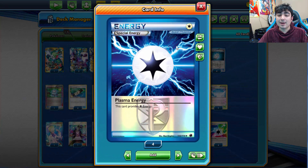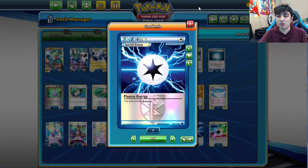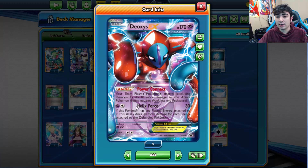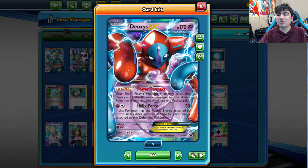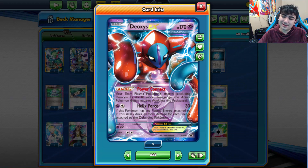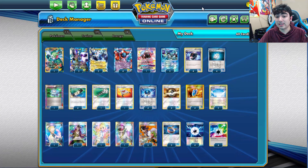Plasma Energy is just Colorless but when attached to Team Plasma Pokemon it enables special abilities. For example, Deoxys EX's Helix Force does 30 damage and 30 more for each energy attached to the defending Pokemon. Honestly, if Power Connect could apply to Deoxys EX it would have been a very good attacker on its own — but back then that would have been extremely busted. I kind of wish it at least said 'excluding active Deoxys EX,' but I understand why they worded it that way.